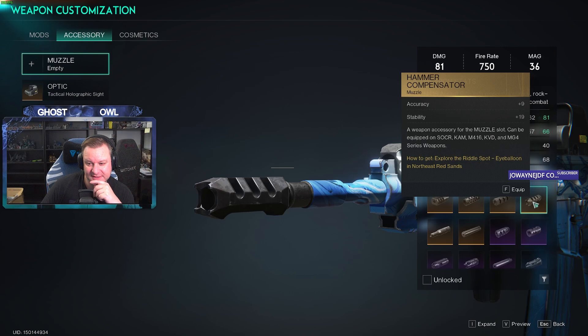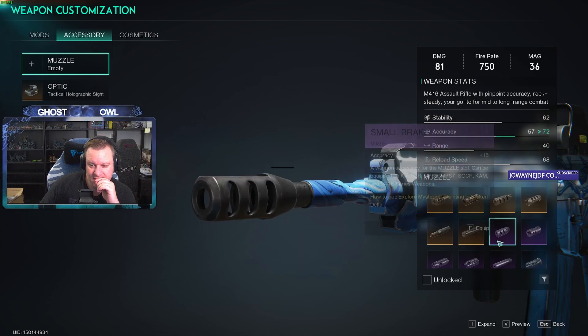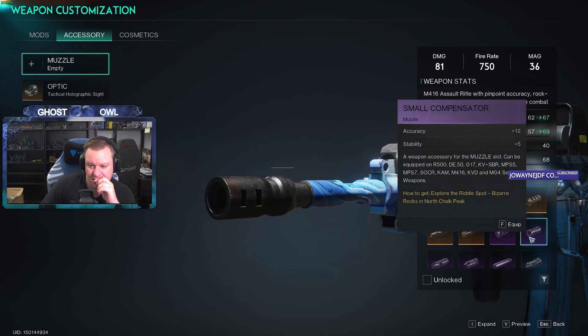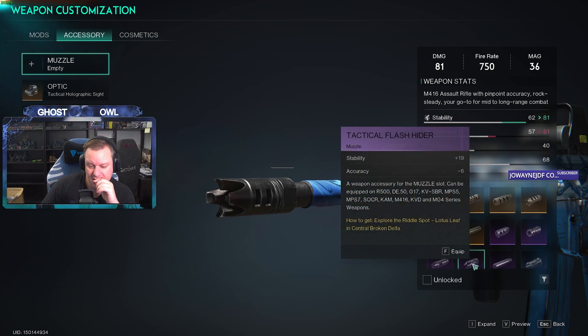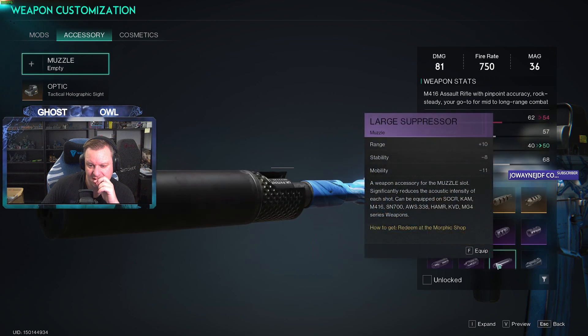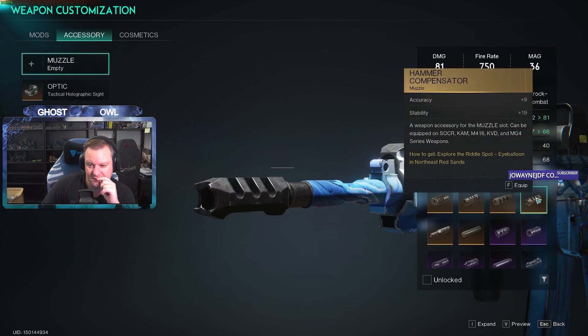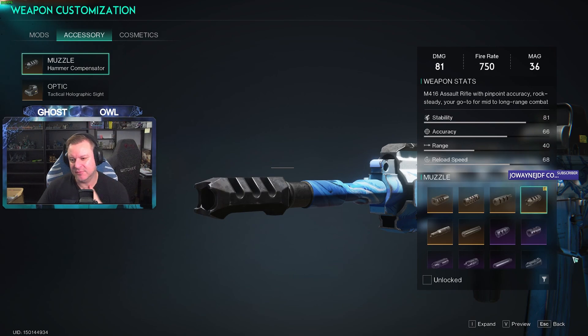Accuracy and stability — that's nice, it'll give me 81 stability. That reduces the accuracy — it's got to be this one. So with that I get 81 stability, 66 accuracy. The downside is the range.